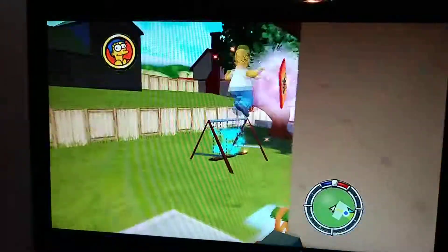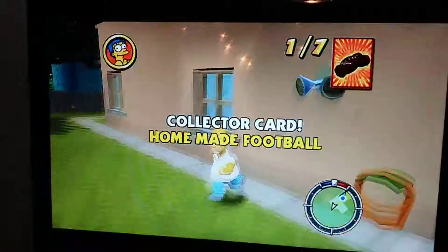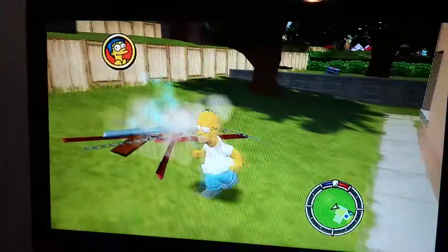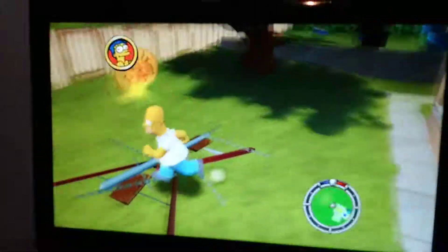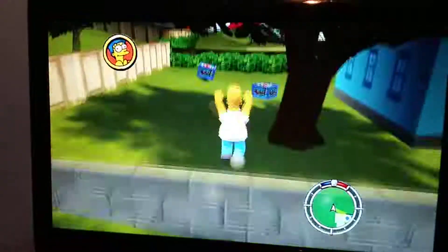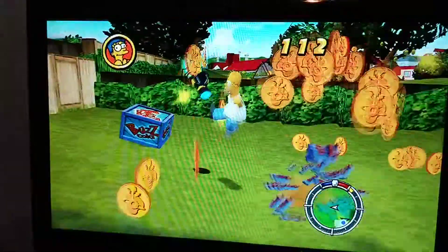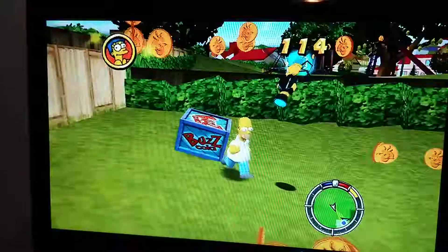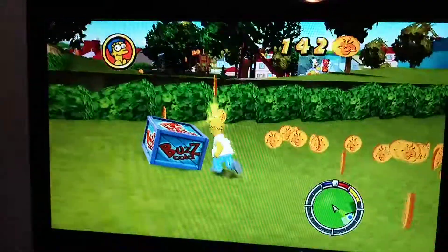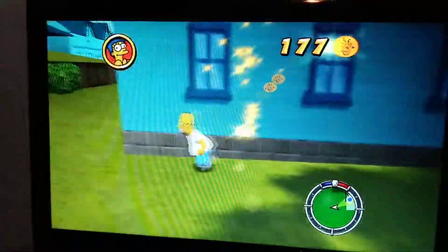These blue sparkle things — you get one coin from them. They're gags. I think if you get them all, you get something. I know every time you get all the cards in a level, you unlock a new bonus minigame in the RC racing truck cart thing on the main menu. This game has seven levels overall, but there's technically only three levels because this first level gets used three times, the second level gets used twice, and the third level gets used twice.